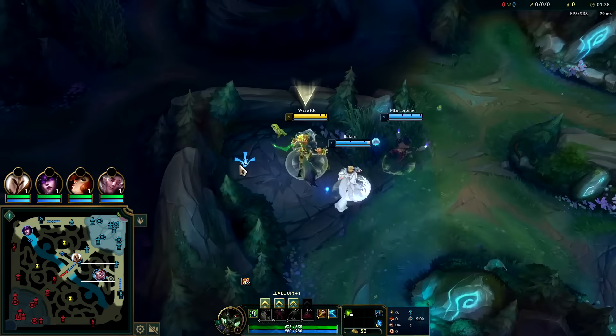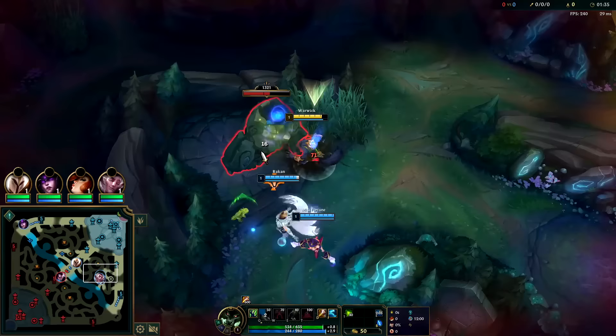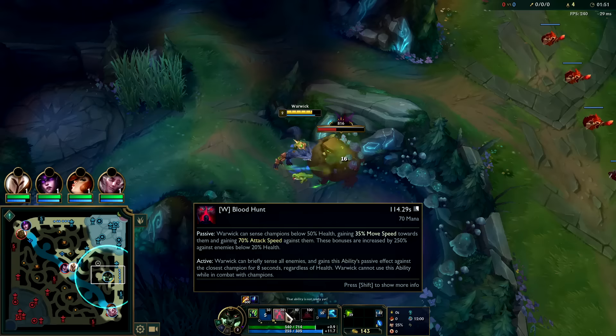This game is rough against Diana - I want to invade her. She ran Electrocute and her laners can't really rotate that quickly, so I want to put some pressure on her. You can full clear on Warwick - I've made videos on that, his full clear is faster than 3:30 and pretty much full health. But since I want to invade Diana, I will not be full clearing.